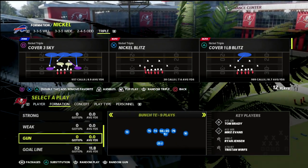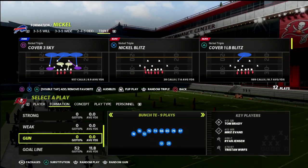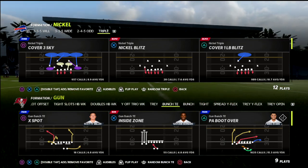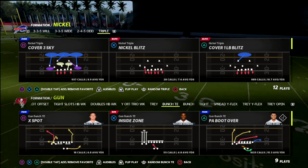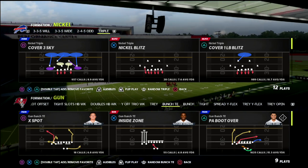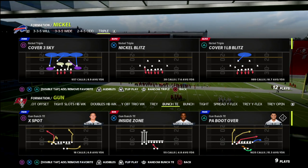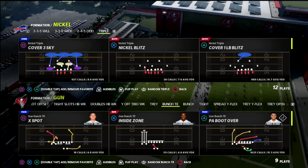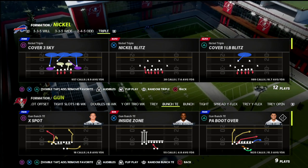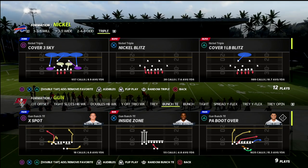We're in the Nickel Triple formation today. If you haven't used it before, I'd encourage you to check out our Patreon — it's only $10 a month and gives you access to everything we have for Madden 22, including 15 offensive and defensive ebooks updated two to four times a week. The Nickel Triple is just one of those 15 ebooks, and there's a link in the description to sign up.